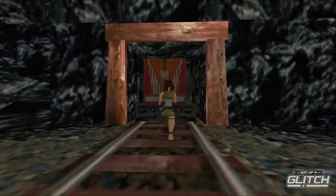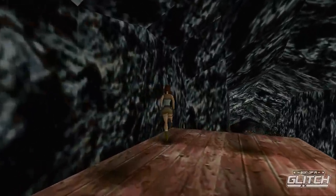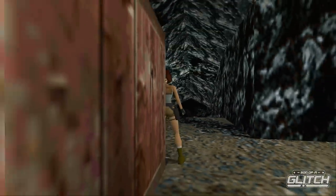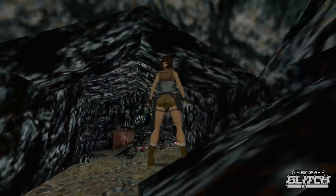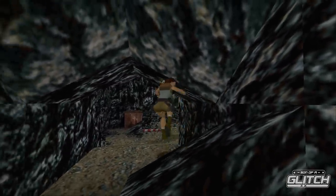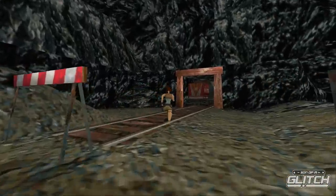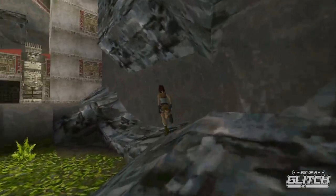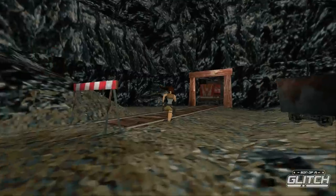The second instance of QWOP happens in Natla's Mines, with the goal of skipping the drill that blocks the path forward. On the red crates, get to the corner, grab at the very edge, and drop to the ground. Roll, somersault right, then sidestep right once. Perform one run and jump forward followed by a run and dive, landing in the target spot. Backstep once, somersault right, backstep, jump, then run and jump forward — you should now enter the QWOP state. Aim for the drill and hold X until Lara pops up on the other side. QWOP is a really unusual and useful glitch that may take some practice, but it's an essential part of speedrunning the game — and it looks ridiculous, which is a major plus.